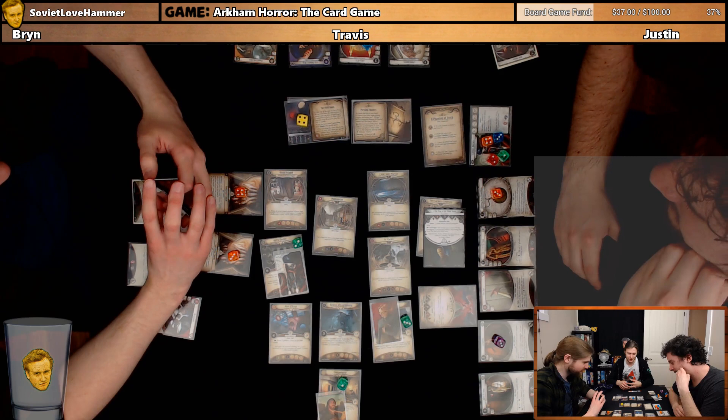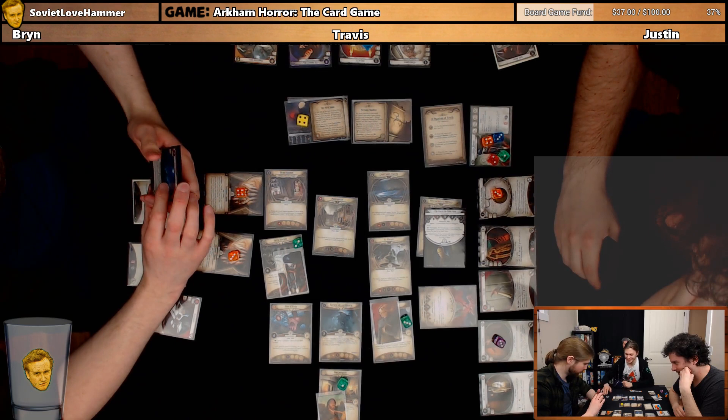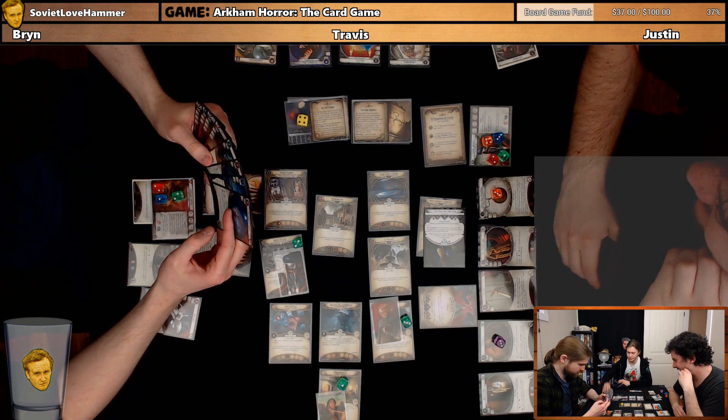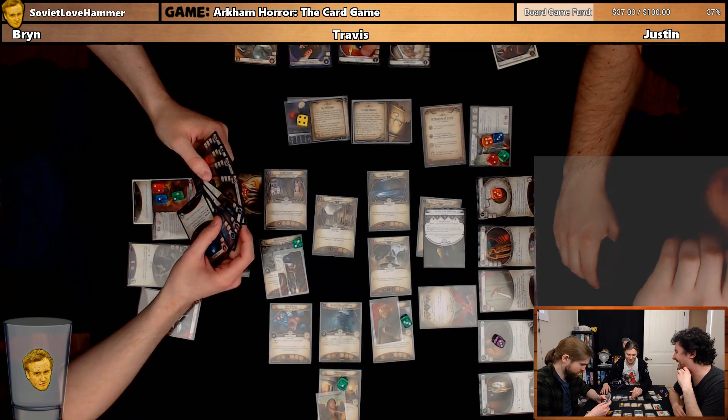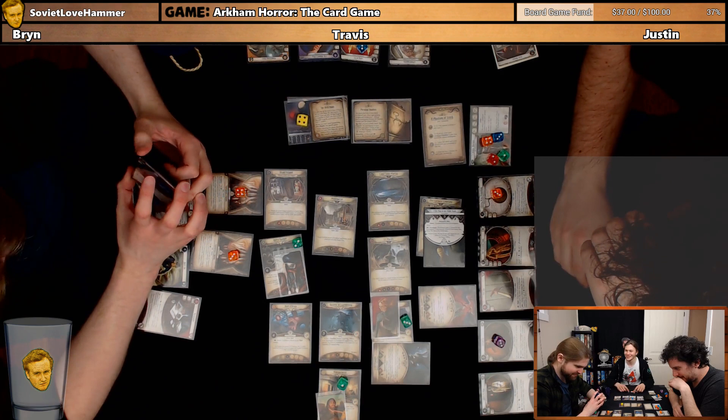How many clues do we need on the Organist? Nine. I'm going to evade this guy — five to three. Minus four? Evade him, five to three. That's my turn.